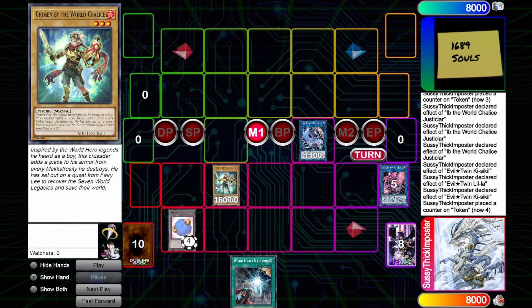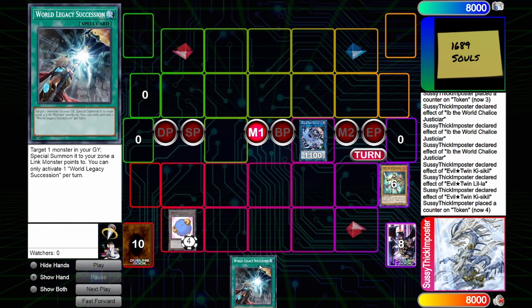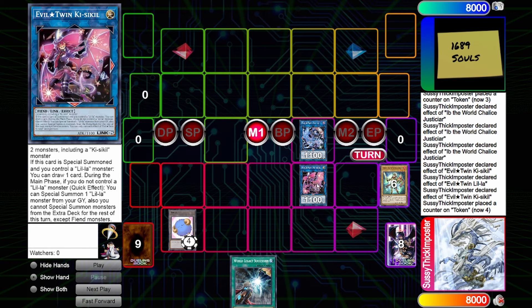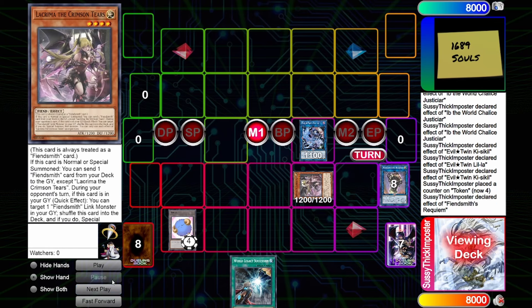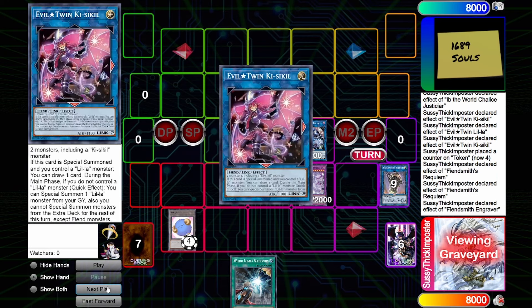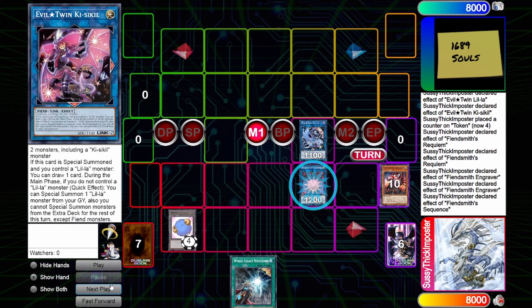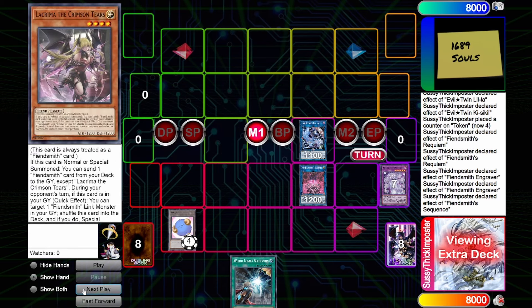Then we link Chosen by the World Chalice and Evil Twin Kissy Kill. If you want to play these cards, I need another Light Fiend engraved — so we link that Light Fiend into Fiendsmith Requiem, which goes into the Fiendsmith package: Crimson Tears to dump. Then we equip and Contact Fuse into Necroquip, shuffle back a Light Fiend — that's why we needed the extra name — and that lets us make the Link 2, which allows us to Fusion Summon using Fiendsmith and two other Light Fiends into the Omni Negate Fusion.